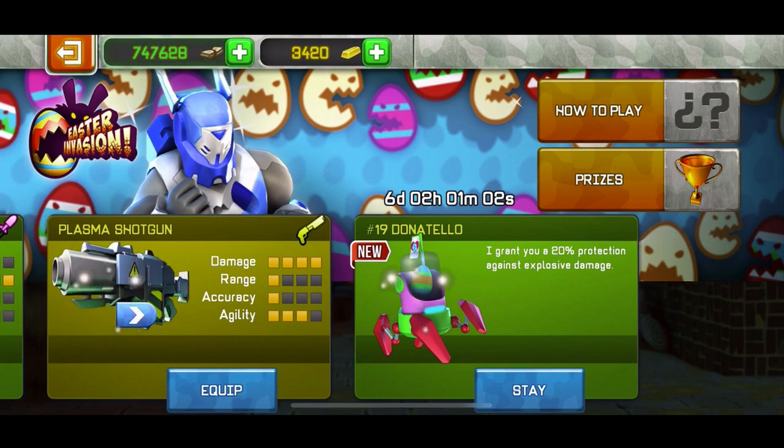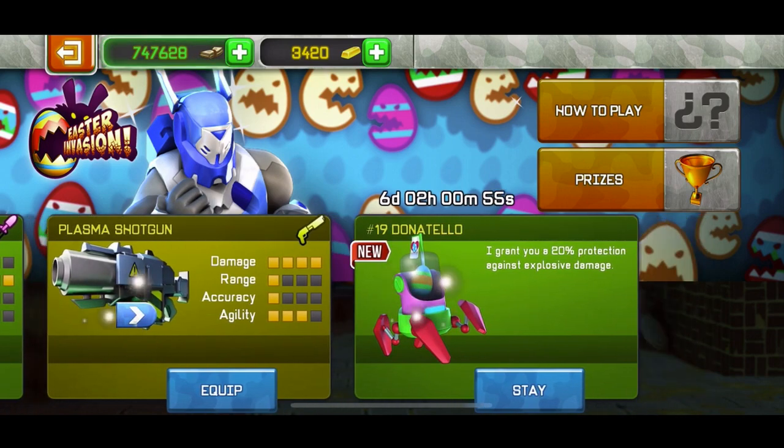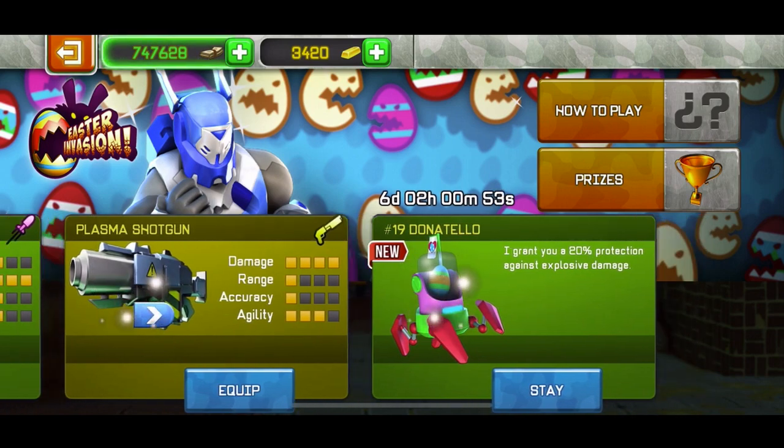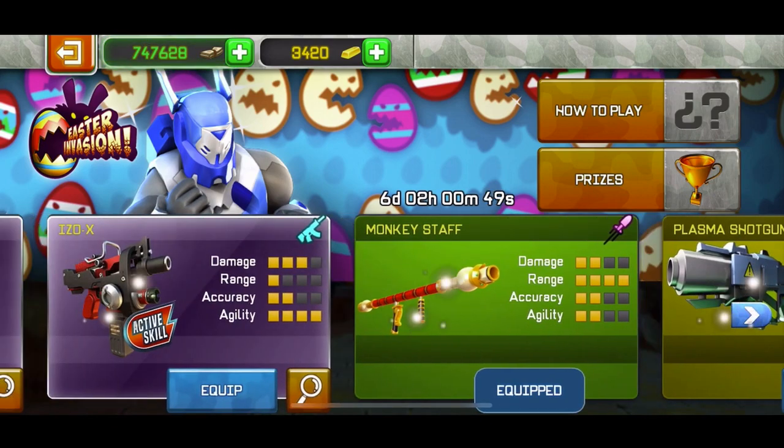As always, the pet is very, very good. As I said in my last video, it's 1.1 euros, which I really recommend buying — it's about 1.5 dollars. The plasma shotgun is with gold; I don't really recommend that.